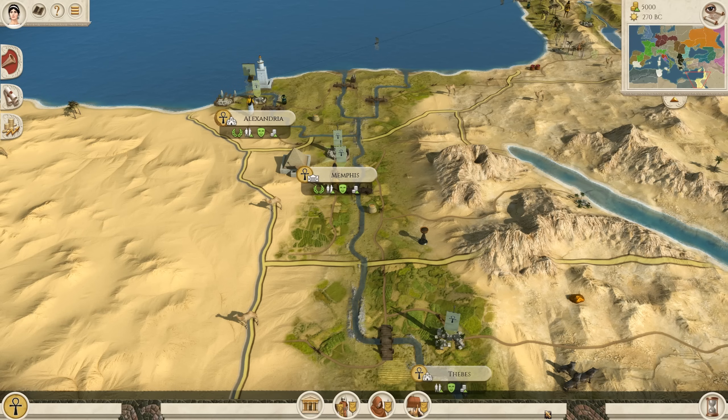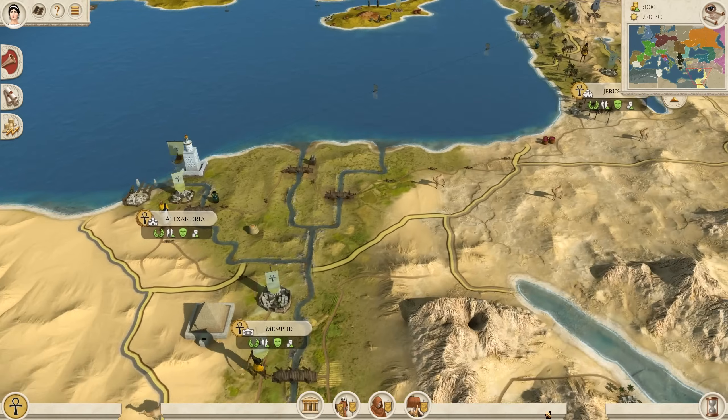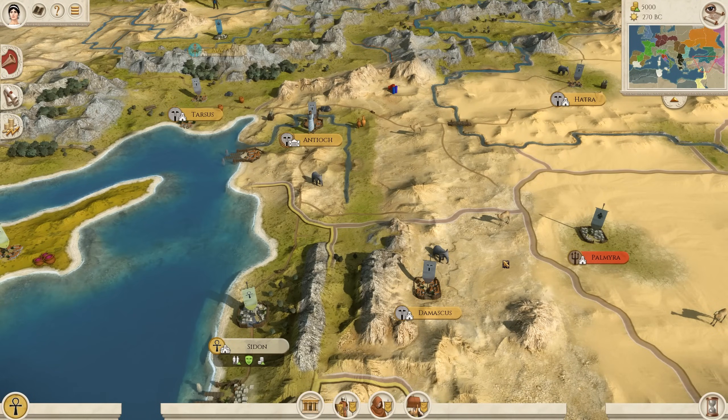With Egypt, you have so much farmland to take advantage of because of the River Nile Delta. In addition to that, your only real opposition is the Seleucids up to the north. Their early game units are really not that strong — they have very terrible morale, even though they come in 120-unit blocks, but your desert axe infantry can just cut them up.